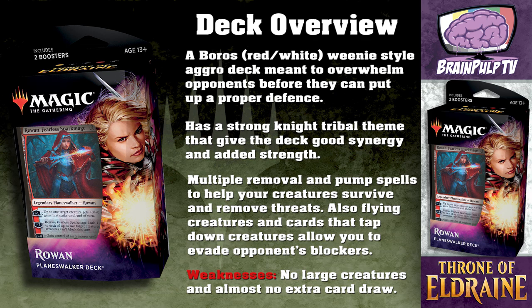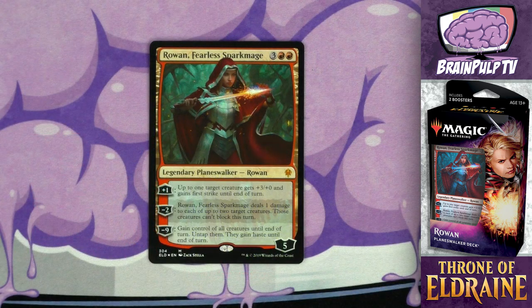Now that I've gone over the basic ins and outs of the deck, let's get more specific by going over each individual card. I'll start with the planeswalker and other exclusive cards, then move on to the creatures, followed by the adventure cards, then finish things off with the non-creature spells and the land.